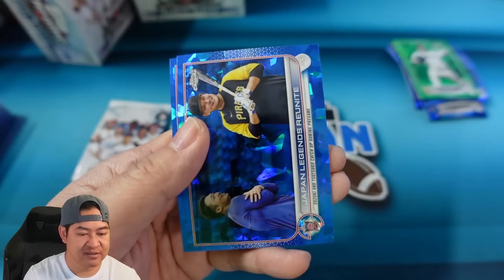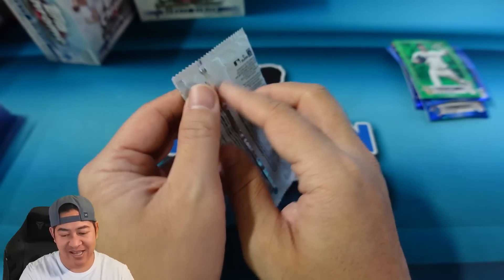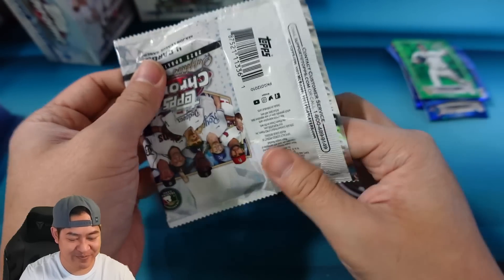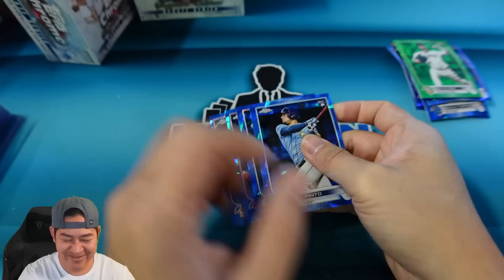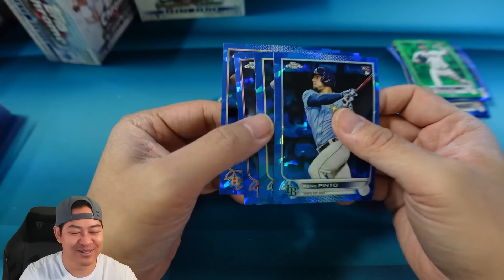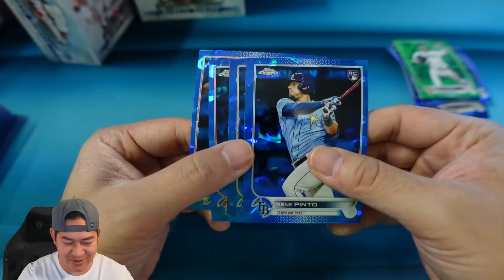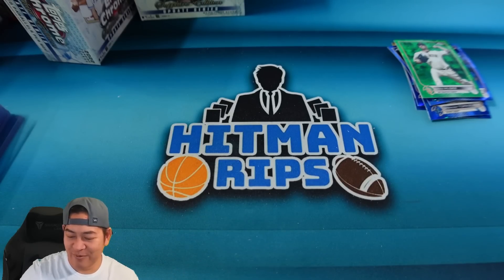Alright, we're down to two packs and should have one more color. Josh Donaldson, Davies — we got that card already — and Arias. We're down to one pack. Don't tell me both of our boxes have only one color — that would be very unlucky. We actually went through two boxes with only one color. That's pretty rare — unless I got a short print I didn't notice. Pinto on the rookie, Voidhand and Goodrum.